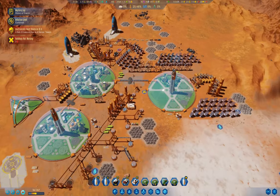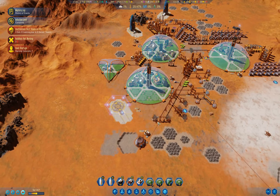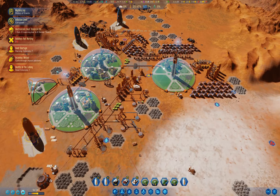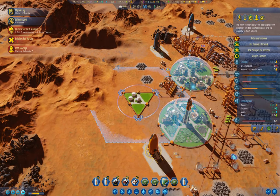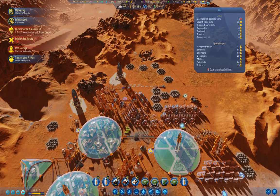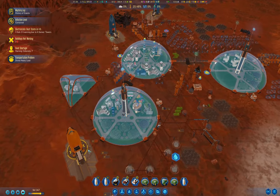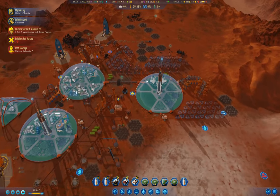We're getting our renegade population under control slowly — down to six renegades. We've got 22 out of 60 slots filled there. We've got a meteor storm in three sols. The dust storm is starting right away — three sols long. That's brutal.